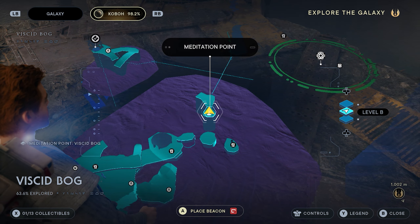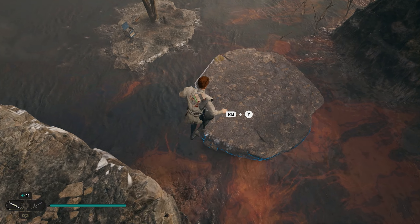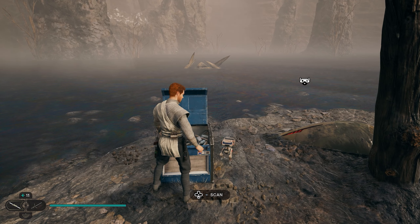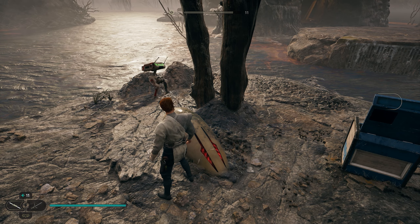We're going to start from the Viscid Bog meditation point, located right here on your map. As soon as you spawn in, come right over here to the side, drop down on this little rock, and jump across to this little island. This is going to be your first chest as well as your first collectible. After you open up the chest, come right over here to this piece of metal and scan it — that's going to be your second collectible.